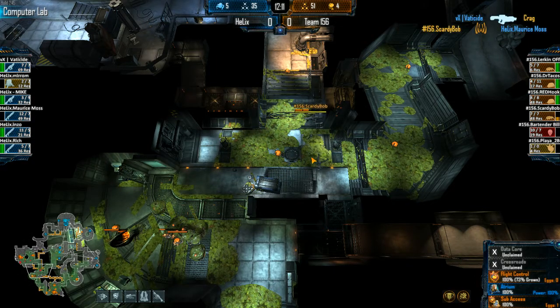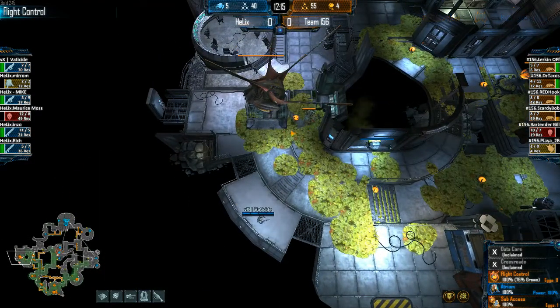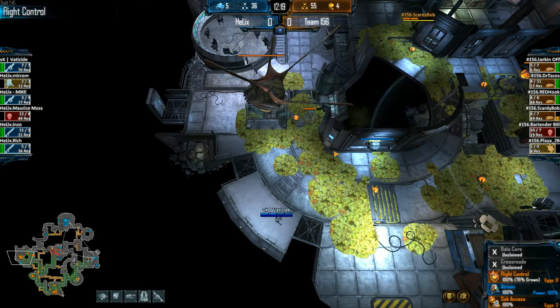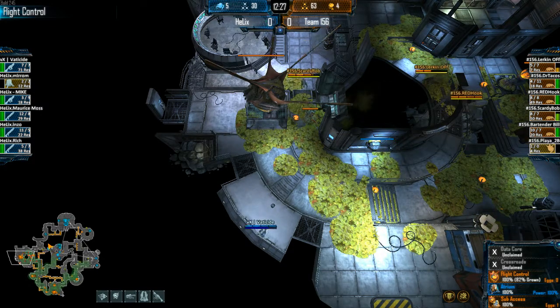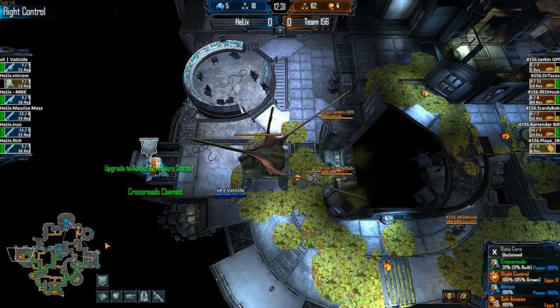On the flank — and we got the hit! Nicely done by Scaredybob — excellent play. Vatiside cleaning out those crags now in Flight Control. If they can put another push team from Crossroads to Flight, they can take it because the aliens don't have any Fades yet — they're getting close but not quite there. Scaredybob just now hitting that special 50 res mark.